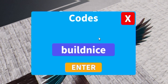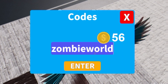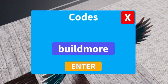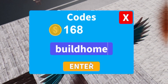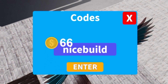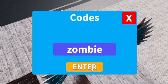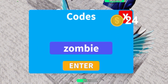Moving on, the next code is 'zombie home' — redeem that right now. Then we have 'zombie world' — redeem that code. Moving on, let's redeem 'build more'. After that we have 'build here', then 'build home', then 'nice build', then 'kill zombie', and finally 'zombie' — redeem that code now with the capitals like me, and that one will give you some coins.